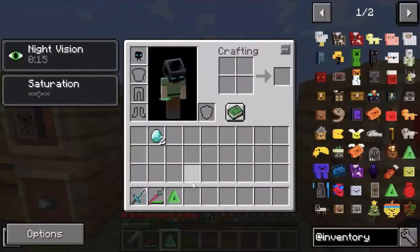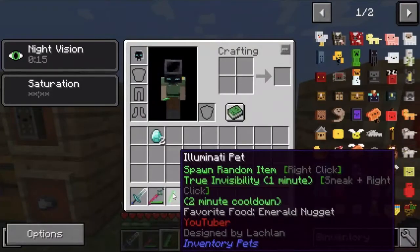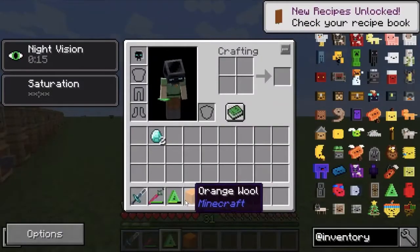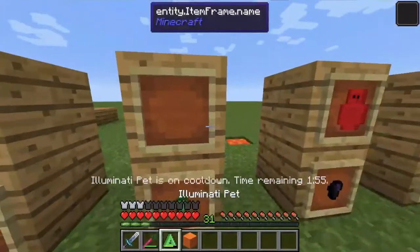Next, we have the Illuminati pet, which gives you one random item every time you click. This can be any random item from any mod you have in your mod pack. It's pretty overpowered, but it has a cooldown and requires Emerald Nuggets.